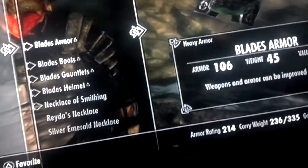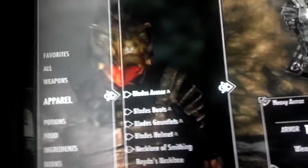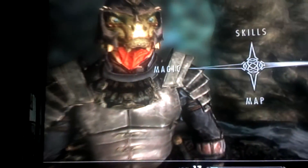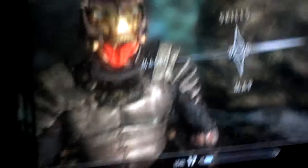You'll want the Blades armor. Just because he's wearing Blades armor does not mean he'll be siding with the Blades — he doesn't hate dragons. In fact, he believes he is one. So he will be joining the Greybeards. He just wears the armor to look cool.